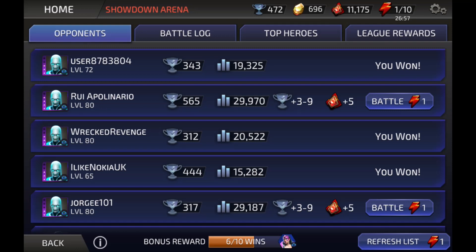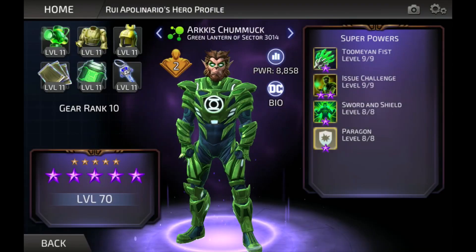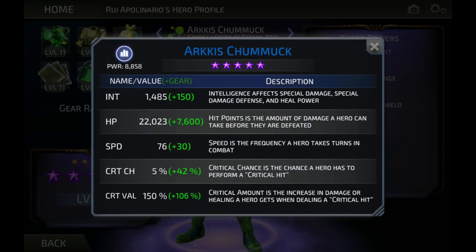The point of looking at that match is that knowing a character's speed is a key component to defeating your opponents. You're going to want to know the speed of your opponent's characters. If I tap on the person I want to fight — not where it says battle, but over by their name — and tap view, I can see their characters and tap on each character to look at their speed. Arcus Chumak's speed is 106 total when gear is included, so I want to make sure whatever red character I put in is faster than that.